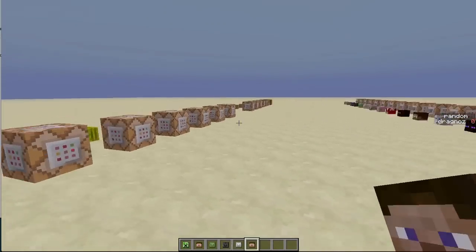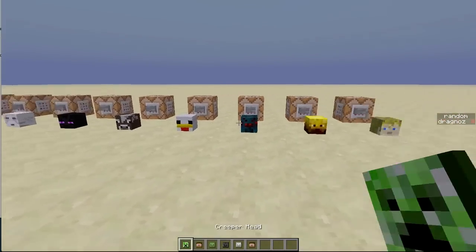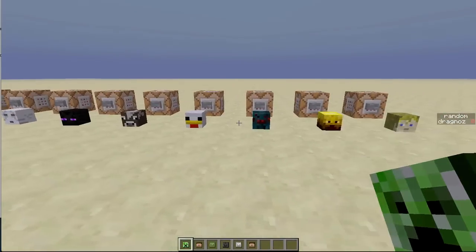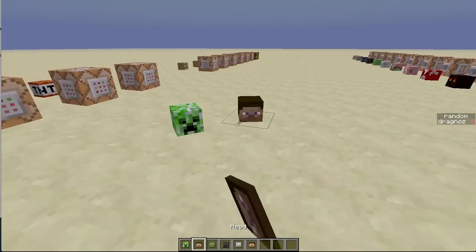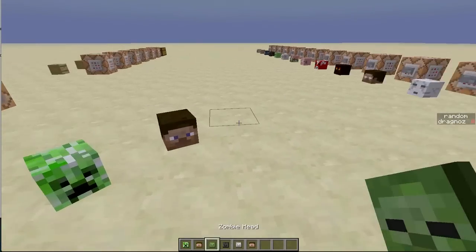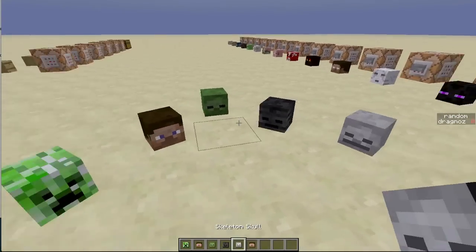Now what the good folk at Mojang has done is they've actually extended the amount of mob heads that we now have available to use in our adventure map. So in game you have the following heads available: you've got the creeper head, you've got the Steve head, you've got the zombie head, you've got the wither skeleton and you've got the normal skeleton head.